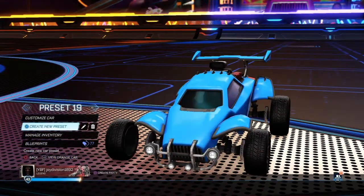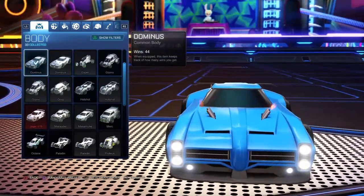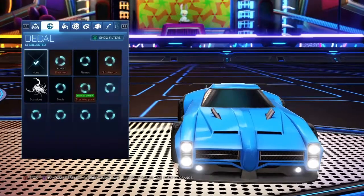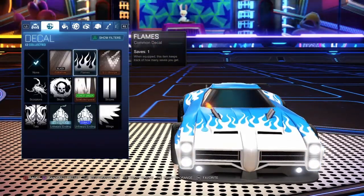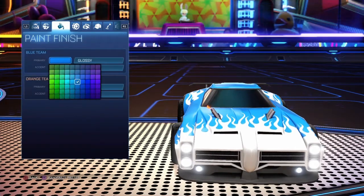Now moving on to the Dominus. If you want to use Dominus, choose it and let me know in the comments if you want to see a Jager one. For this one, go onto Flames and press X on Flames.